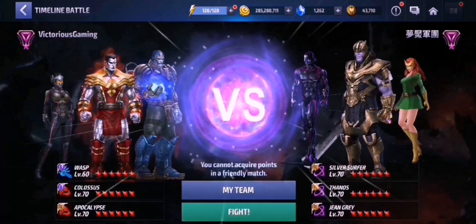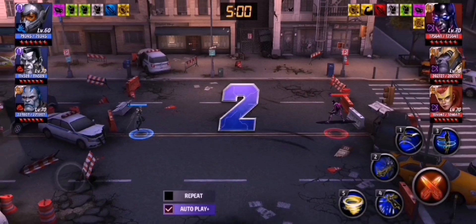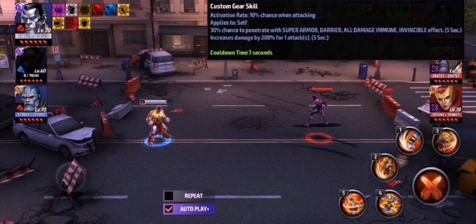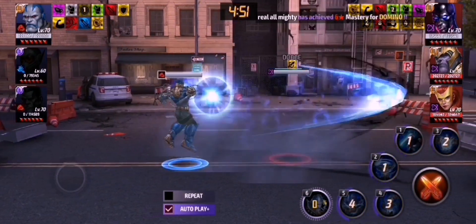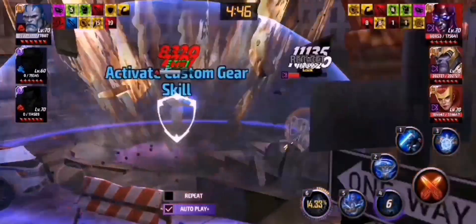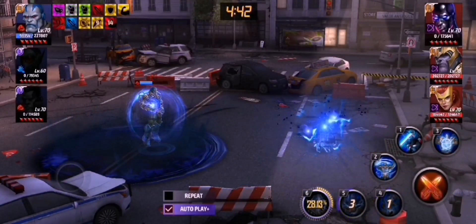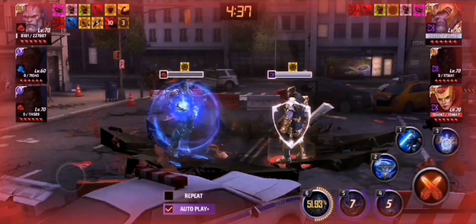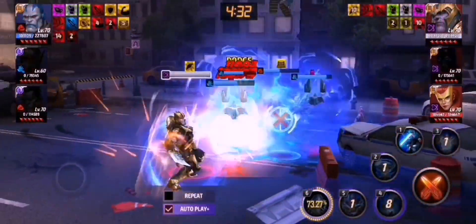Alright, the first team — we got all the PvP meta in this team. The current champion in Vibranium League, Silver Surfer, who leads Thanos and Jean Grey. So our enemy doesn't have any of the support characters here. So let's see how good Tier 3 Apocalypse is, especially against this team. Not too bad, but of course this team doesn't have any CTP of Insight here, and this team doesn't have a Colossus for the damage reduction as well. So we might be having some of the advantages in this battle.